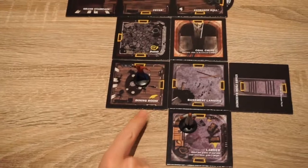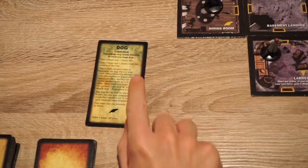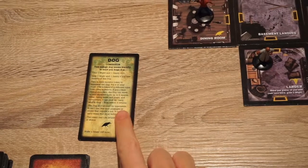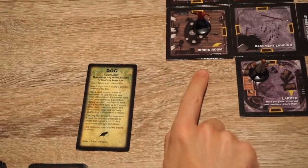Once you see the omen symbol, you pick up an omen card. This one is a dog companion, which allows you to carry a number of items around with you. Every time you reveal an omen card, you must make a haunt roll.